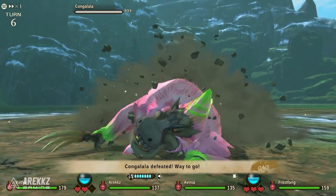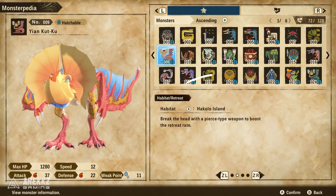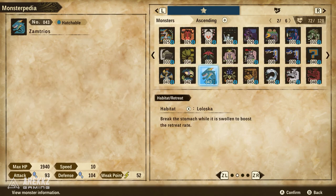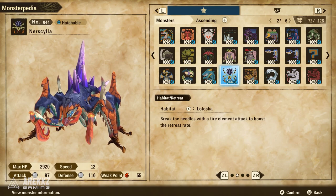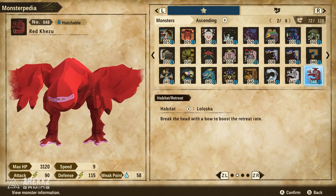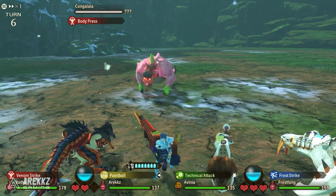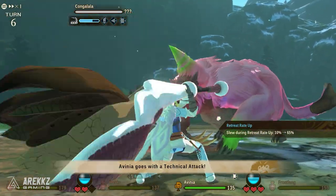A paintball does not always guarantee a retreat, so if you want to increase the chances, take a look at the monster in the monsterpedia and tab over to the second page. You'll see it has details on where you can find it but also details on how to increase the retreat rate. Sometimes it will be something like 'break the head with a pierce weapon' or 'break the tail with a slashing weapon.' Sometimes it's more specific — especially with the fated four, it might be that you need to defeat that monster with another monster. If you're throwing a paintball and it's not retreating, you can increase your chances by following those steps. Note you'll need to have defeated or encountered it once to get this information.